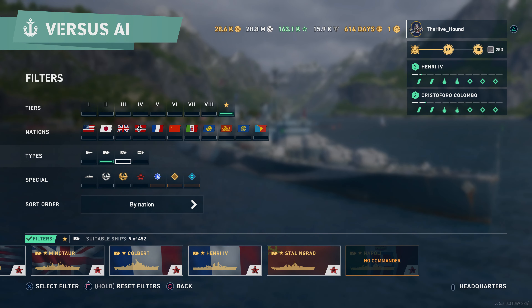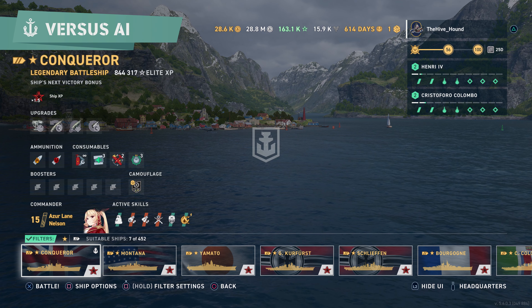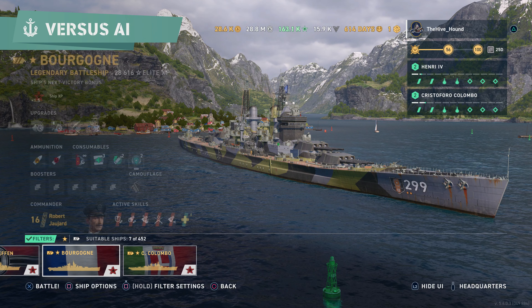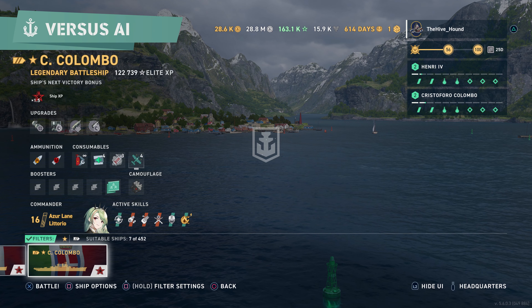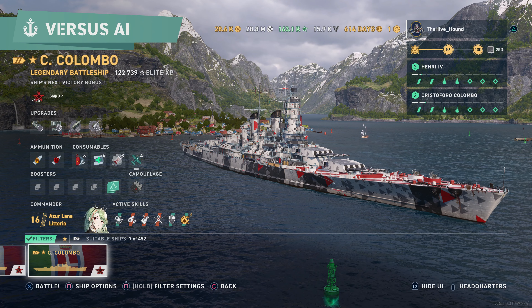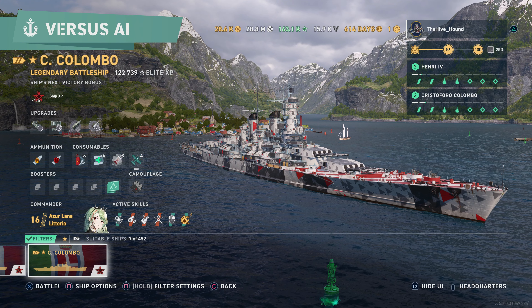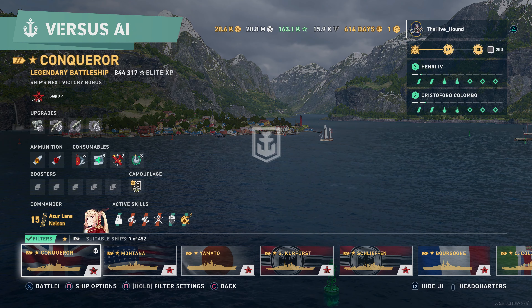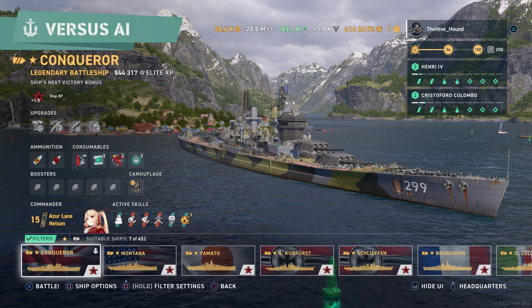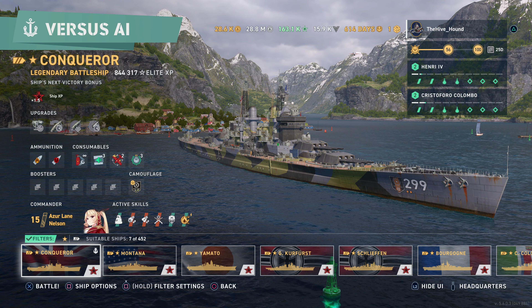Moving on to legendary battleships — I think there are only two S-tier ships: Conqueror and Colombo. Conqueror has its HE and AP combination where the HE can do damage from any angle, and if you catch something broadside with AP on an accuracy build, they're going to die. You've also got the super-heals, so as long as you're smart and not trying to 1v1 your enemies, Conqueror is just amazing.